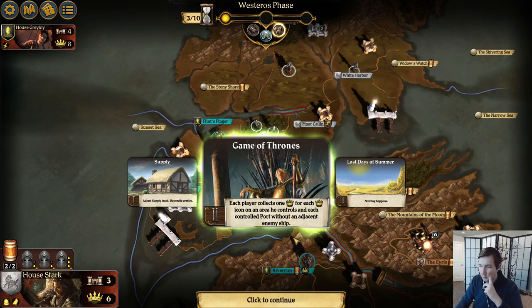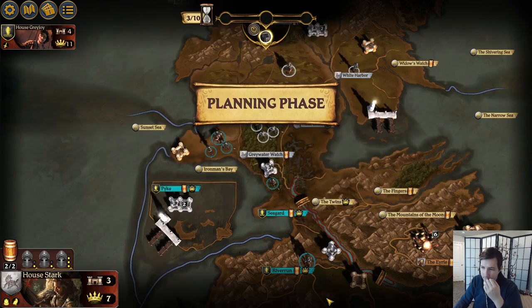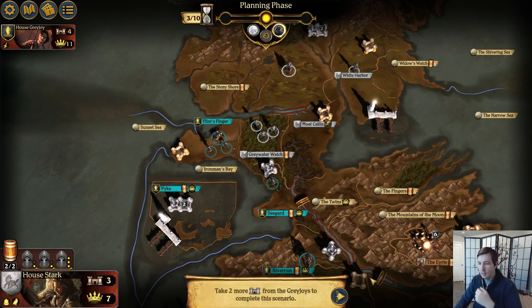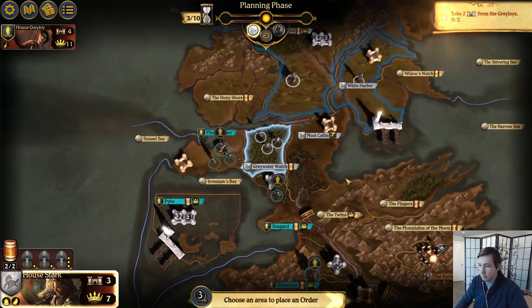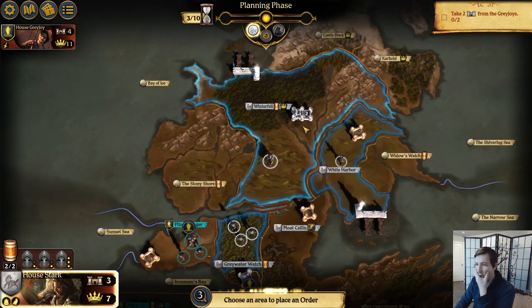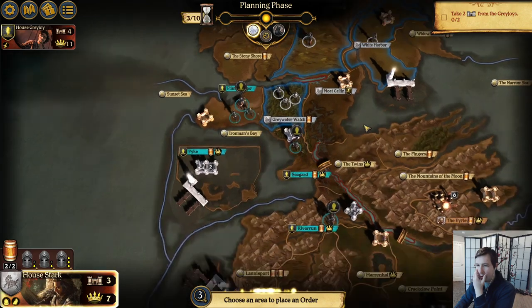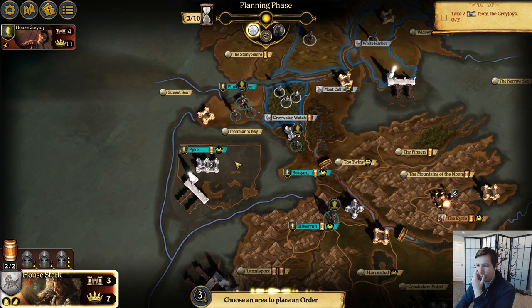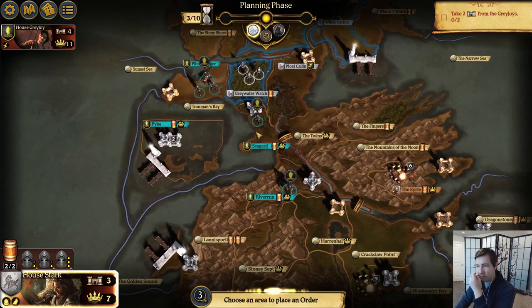Game of Thrones — each player collects one power for each power icon in each area they control and each controlled port. Then Last Days of Summer — nothing happens. Take two more castles from the Greyjoys to complete this scenario. It looks like the Greyjoys currently have this area — looks like it's Pike, their capital — getting power and supplies from it. There's also Seaguard and Riverrun, and something down here as well.